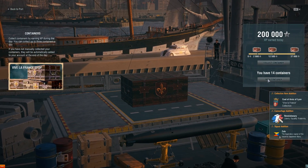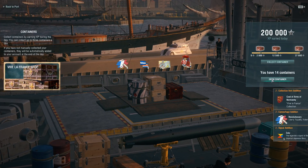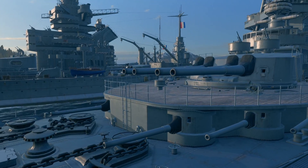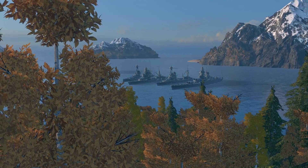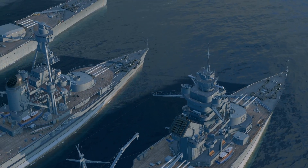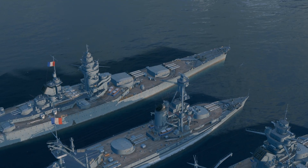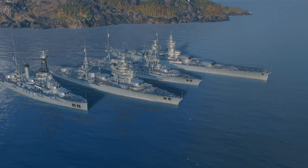Collection items and the special revolutionary camouflage can be found inside dedicated containers. Each container may contain a special combat mission that will grant you one of the four Tier V to VIII French battleships if you complete it: Bretagne, Normandie, Lyon, and Richelieu. Thus, these ships will become available to you even before the release of their branch.